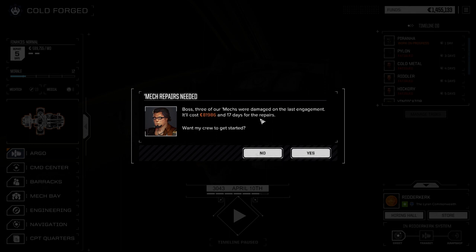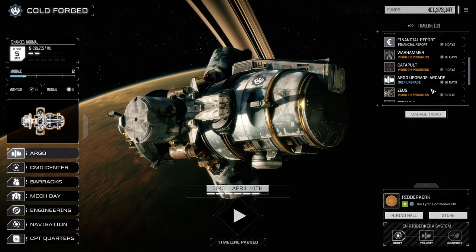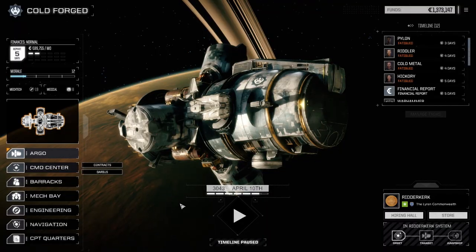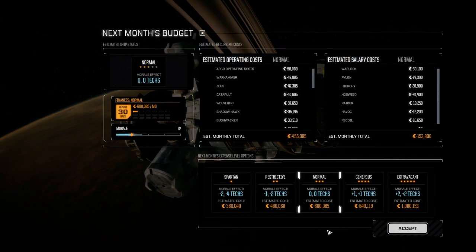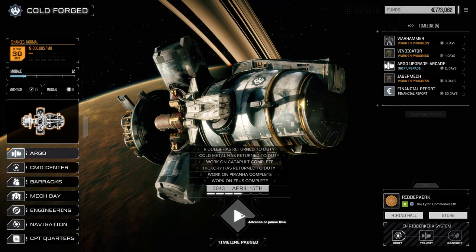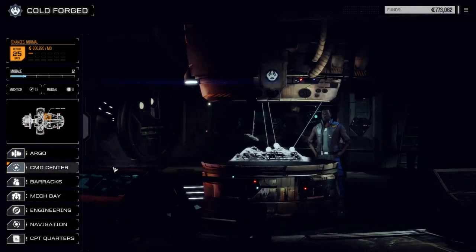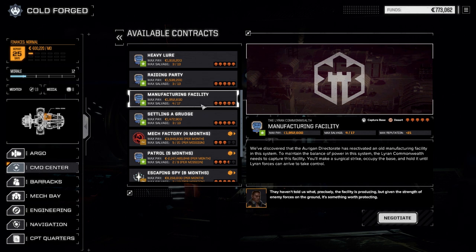One Marauder part. Let's confirm: one, two, three, four Catapult pieces and a Griffin piece. Two ER mediums, both heavy PPCs, both heavy pirate machine guns, MRM 30 — are you kidding me — Case II... that is an awesome random roll. Really happy about that! 81,000 in repairs — not bad. Since that mission was so quick, let's pull off another five-skull mission before the end of the episode. Warhammer — five days; Zeus — five days. Let's get everyone repaired and move on.